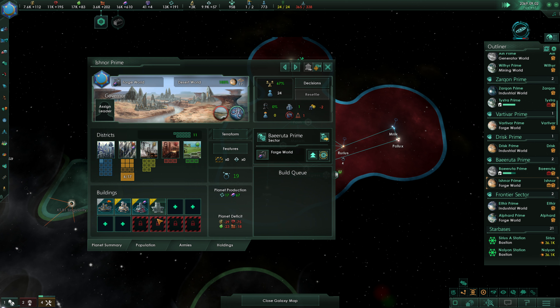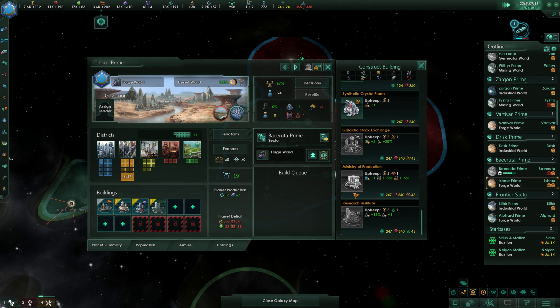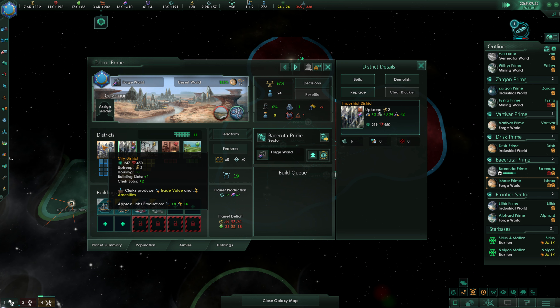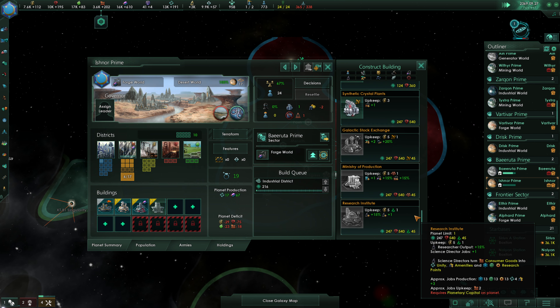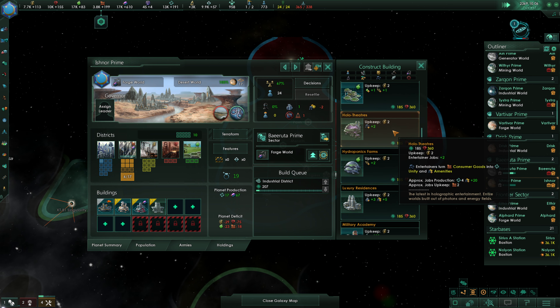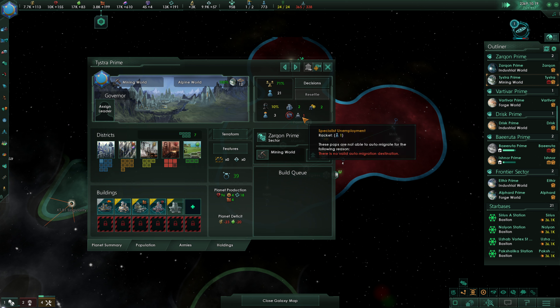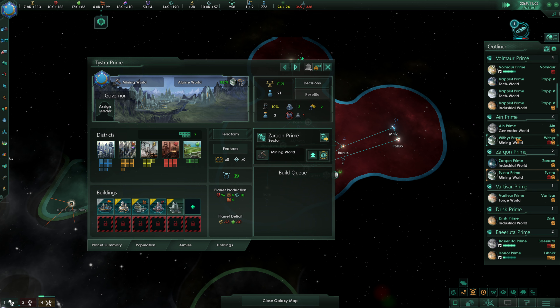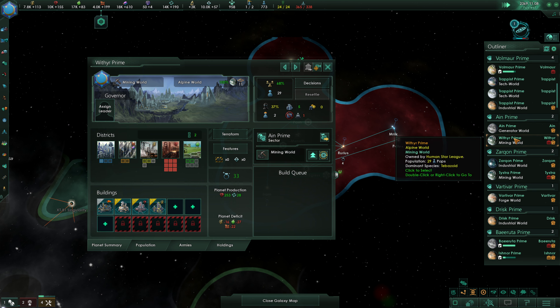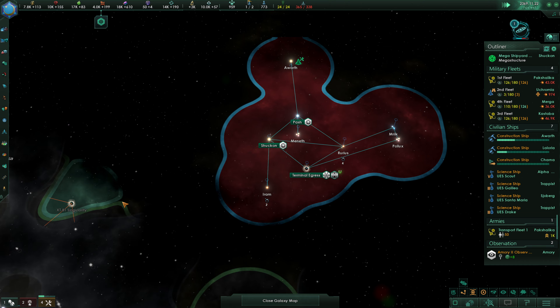I wish we could do more megastructures simultaneously, but we are limited at this moment. We can't yet build a Ministry of Production here, so we will put in an industrial district. I'm also going to put in a holotheater because of our amenities lack here. On this mining world, we mostly have to wait for a demotion — I think that's mostly what's going on there.